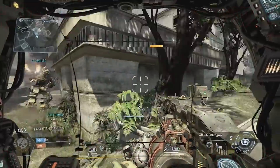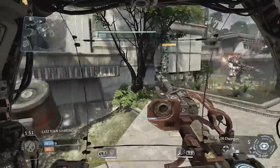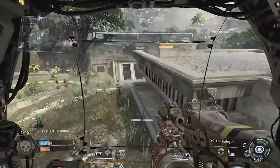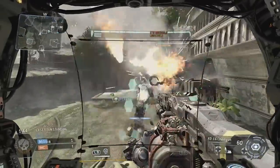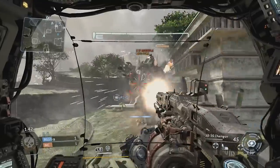You really gotta watch out for pilots, and you have to make a smart decision of when you want to engage the Titan and when you want to engage the pilots. Almost always it's better to take out a pilot if he's exposed, because you really only have to give him a few shots before he's down, whereas the Titan is a big slugfest.